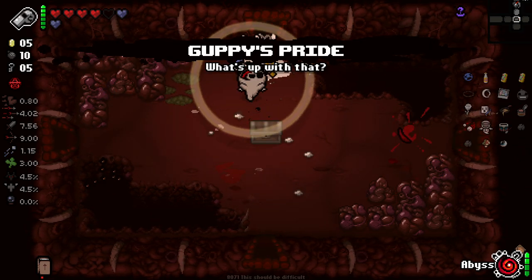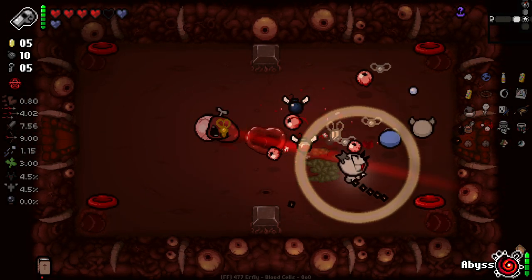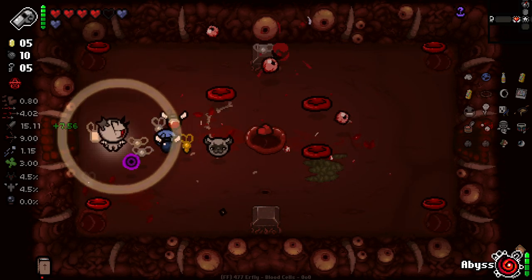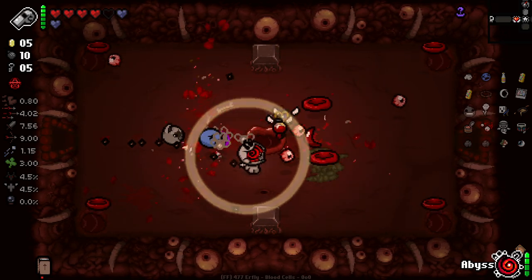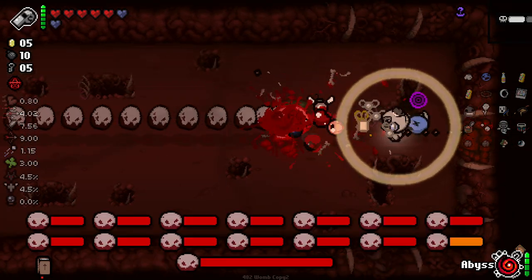Oh my God — that room was kind of overwhelming, there's just so much going on. What was I saying about Greg giving us double items? It happened — it finally happened! Fate's Reward and Guppy's Pride. Oh yes, baby — can you believe it? The double Greg the Egg has happened. Truly a magical moment for all of mankind.